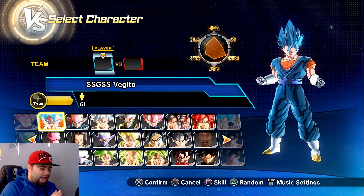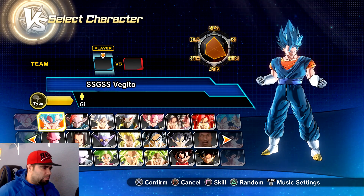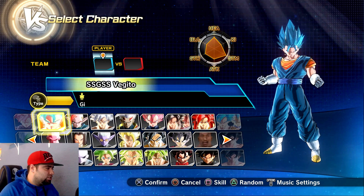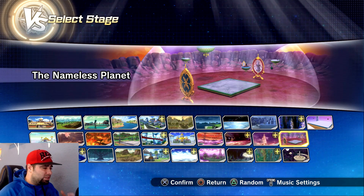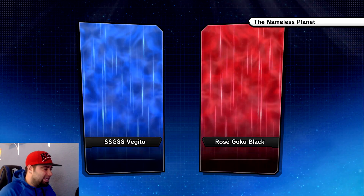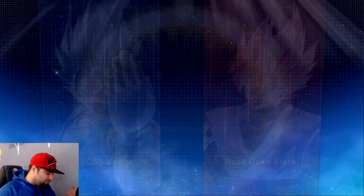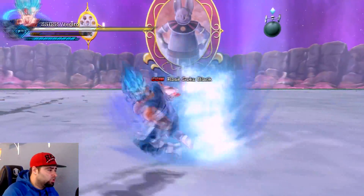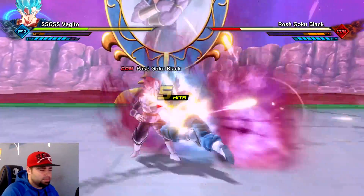Alright, for some reason — maybe I misread the notes of this mod — I could not actually find all those different custom mentor outfits. Maybe I didn't install something correctly, or maybe I just misread. But what we're about to do now is take a matchup with Super Saiyan Blue Vegito up against Super Saiyan Rose Goku Black, just to see how amazing it looks with the textures and aura redone. Huge shout out to the people who made this — sadly only the PC community can access it.